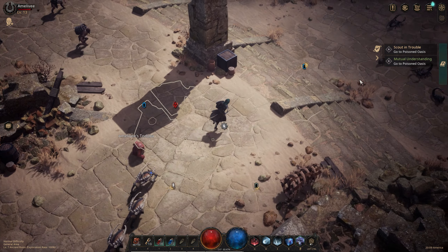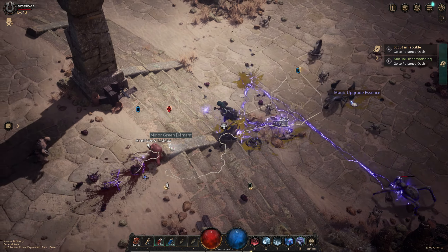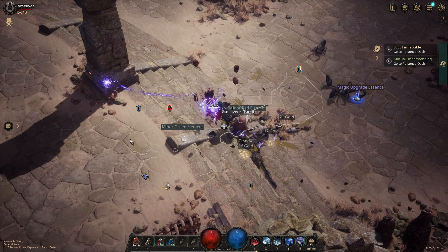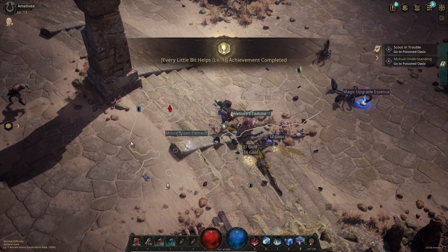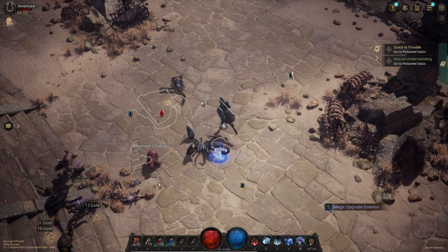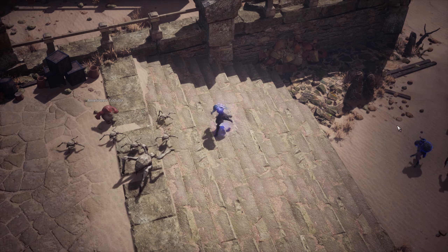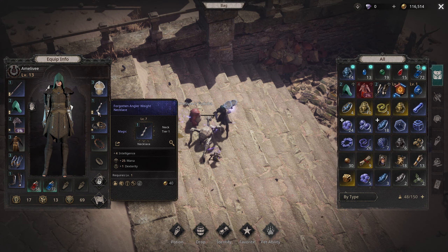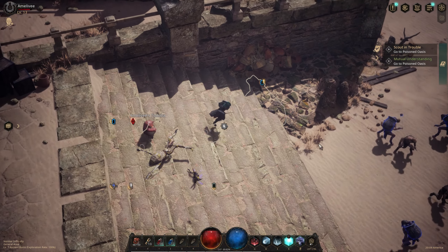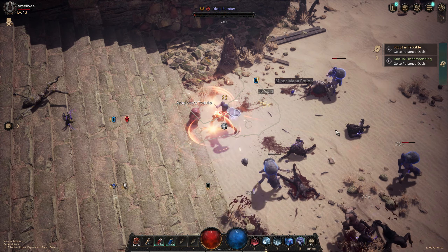There are also loot goblins in this game, like Diablo, which I find really interesting. They drop crafting essences. Crafting is always nice because this game requires you to actually level up your gear and enchant it to get better stats — more armor and more class-specific bonuses.